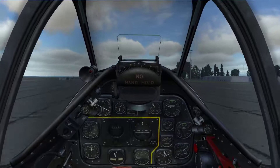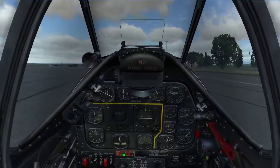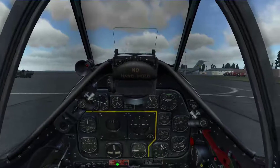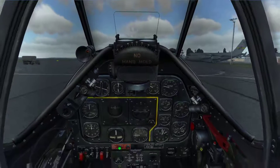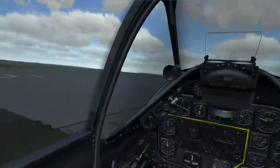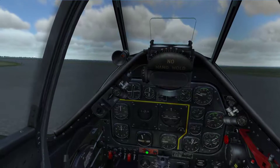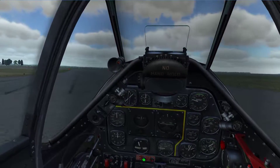One thing you can do to assist with this is keep your stick back to plant your tail on the ground until you're fast enough to have the authority you need to control your aircraft. You also want to keep your rudder where it needs to be, but you counter crosswind with aileron. Since the wind is coming from the right in this scenario, we'll be using right aileron — you want to roll into the wind, otherwise it can come up under you and flip you over.